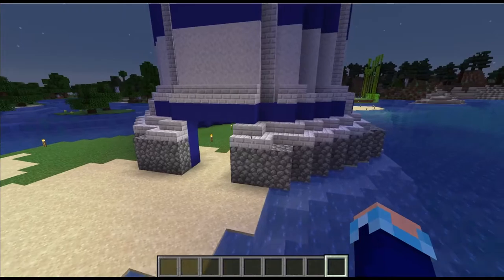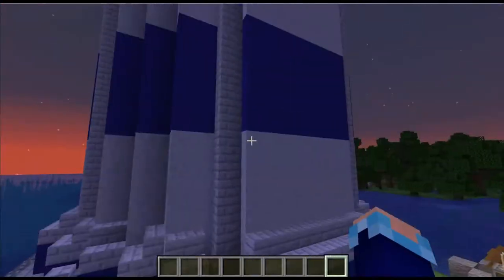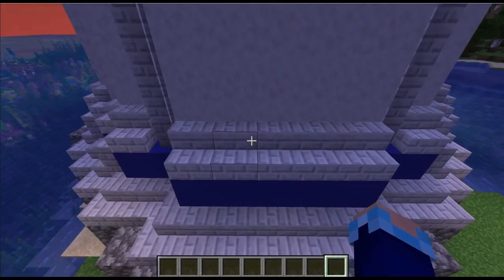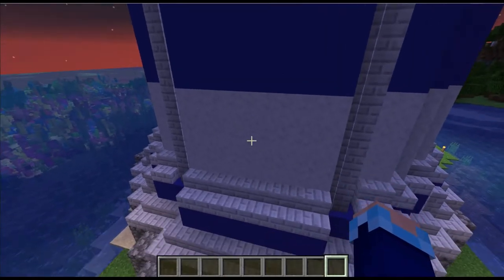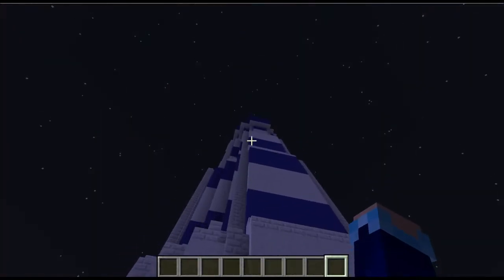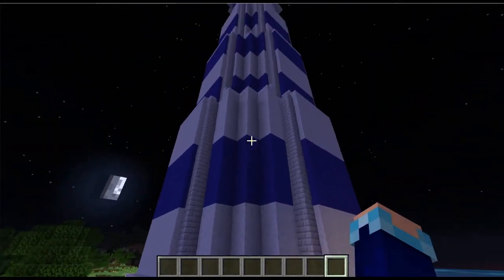Once I figured out the diameter and height, I started building. I used blue concrete, and with the Create mod there's a really cool block called dolomite — you get it by smelting diorite. It's gorgeous. I made paved dolomite by putting it through the stone cutter, then made some walls to go up the sides to add texture.